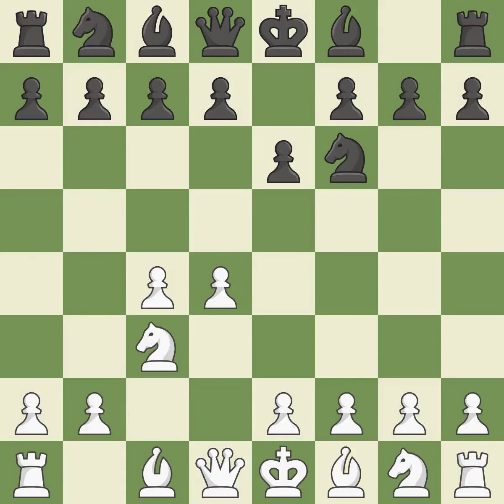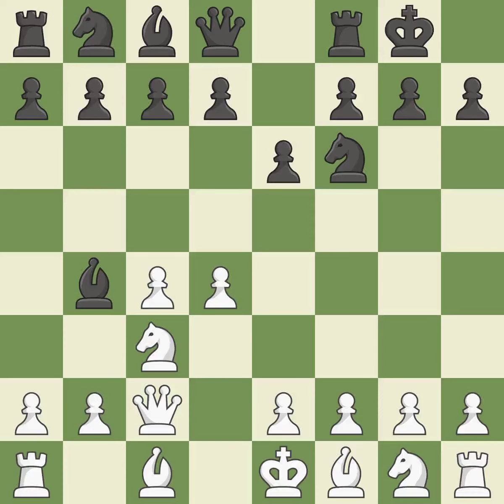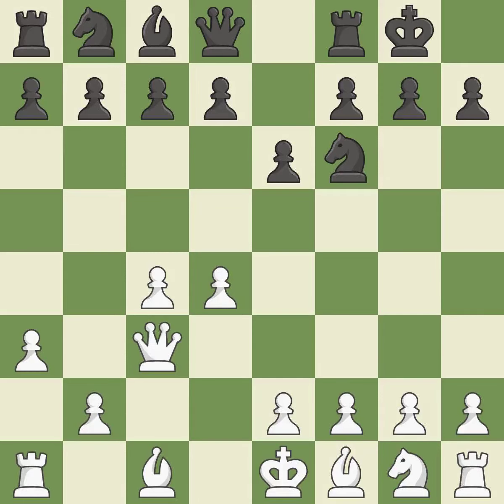NC3 develops the knight to fight for the E4 square and to control D5. In the Nimzo-Indian Defense, BB4 pins the knight on C3 and threatens to trade, disturbing White's pawns after BxC3 and preventing it from moving or defending E4. QxC2 defends the knight on C3 and continues the fight for the E4 square. Castling gets the king out of the center and activates the rook. A3 puts the question to the bishop — retreat or capture. BxC3+ captures the knight and puts the White King in check. QxC3 captures the bishop without doubling White's C pawns. B5 attacks the C4 pawn and gains queenside space.